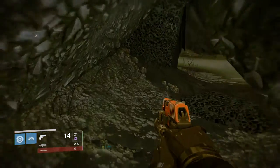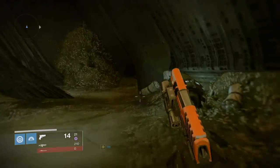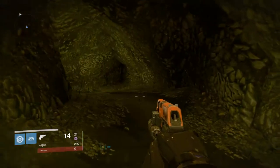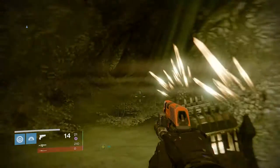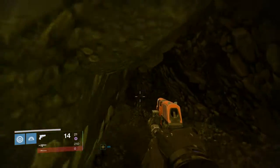Just keep following the right side and you'll come into this room. Chest spawns here too, so make sure you guys check this room out. You can actually scan that glowing thing in there. Then you can follow the right side to go to the next room. I actually go into this room twice because I forgot to look up — but up here to my right in this room there's a chest that spawns up there.